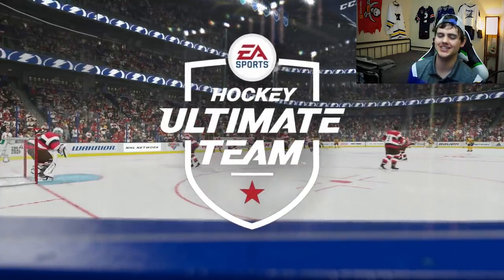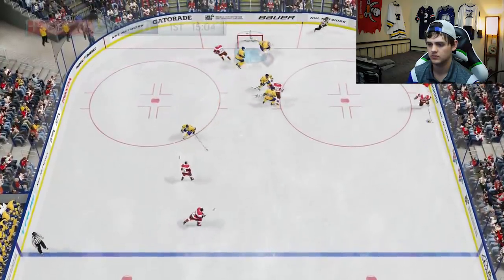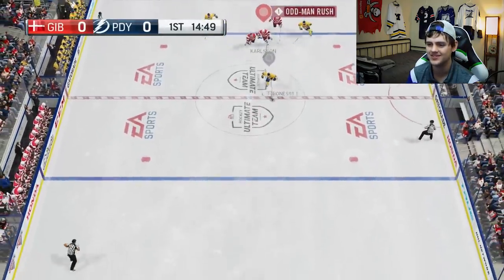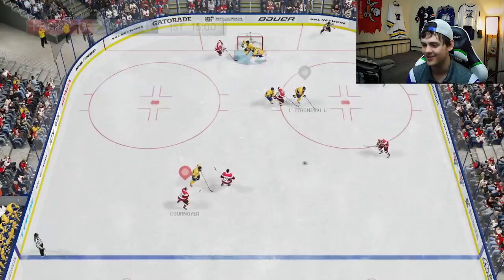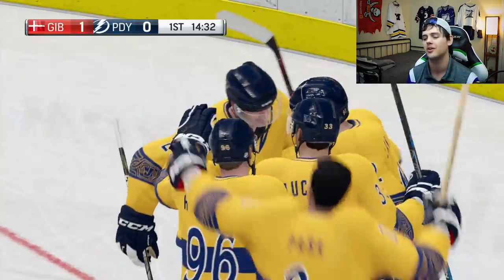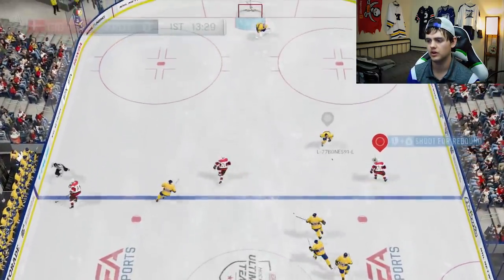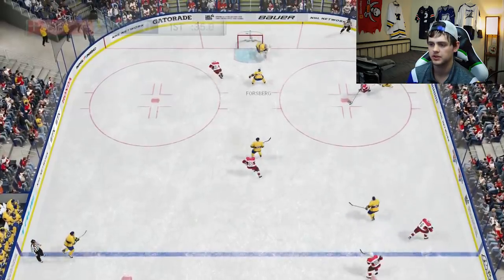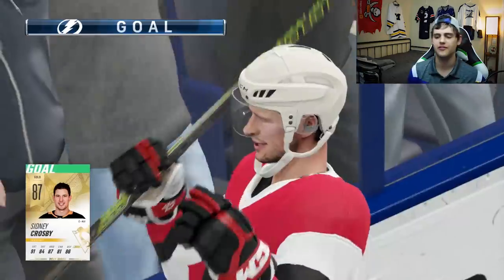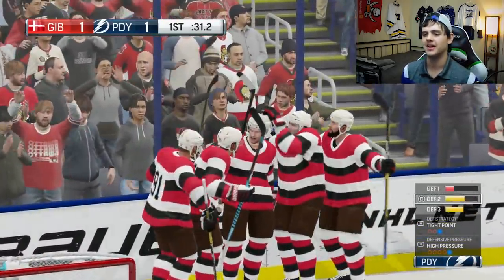Ladies and gentlemen, it's time for the return of the sickest jerseys in HUT — these Ottawa Senator home jerseys. I call them the jailbreak jerseys, they look absolutely disgusting and I want one. He stared at the puck next to his skate and just let the opponent take it down for a breakaway — dangled Bishop. What was my D doing? Bishop let in that first goal, got to come back. Three on one — oh, he hits the post. Crosby, roof it — there we go! Sidney Crosby with 30 seconds left to go in the first period ties this game up. Assisted by Kucherov.